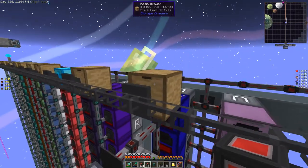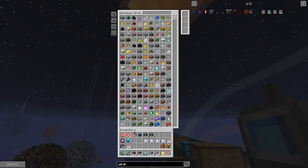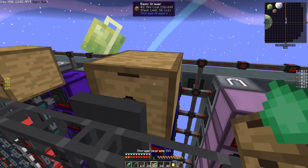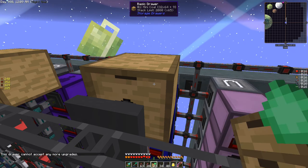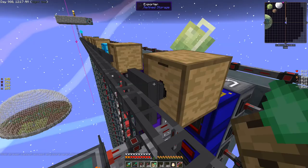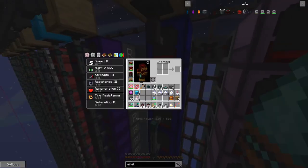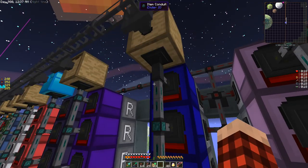I could do this — crafting, upgrade, let's get these and apply them. This drawer is going to hold 2,000 stacks of coal and it's going to fill up. I need to put a speed upgrade in, then get rid of the timer stuff. We're going to brute force it instead of trying to limit it — flat out brute force items into this thing with max speed upgrades in the conduit.